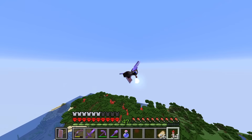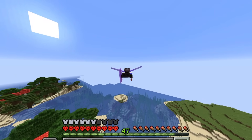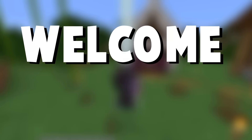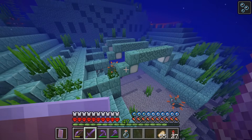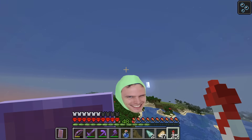Imagine I just found like a woodland mansion on accident instead. That'd be crazy. How uncommon is it to find a woodland mansion without getting the map? I feel like that's got to be super uncommon. Welcome back to another episode of Hardcore Minecraft. Today I decided to finally take on an ocean monument, however in the process of doing that I may have stumbled upon something else pretty cool.